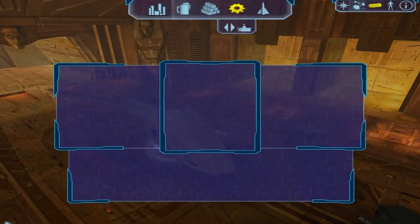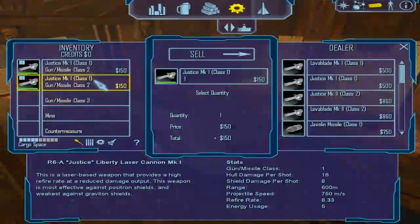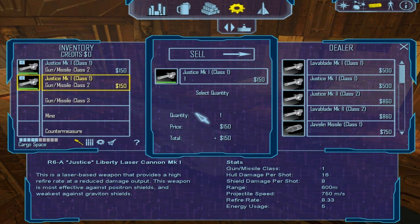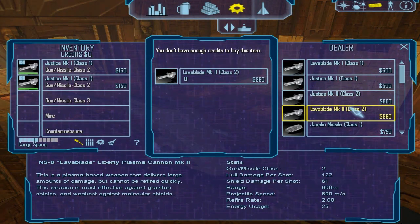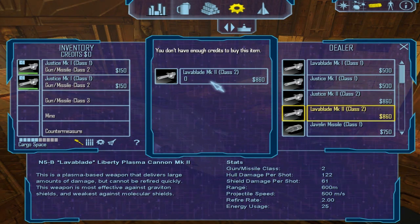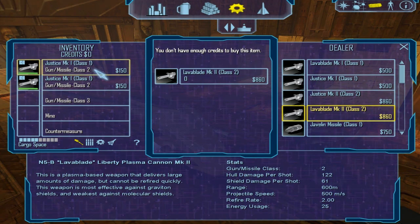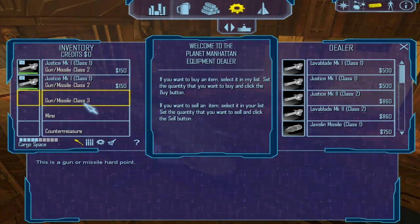I guess I've got to explain how the weapon system works here. Under the guns, I have two of them — they're called Justice Mark 1, and they're class 1 guns. Under it, you can see gun/missile class 2, which is the maximum. I could buy a couple of Lava Blades and equip them in those class 2 slots. If I had a class 3 weapon, I couldn't equip it because it's too high. I do have one slot that is class 3, though, so I could put it in there. And that's basically how it works.